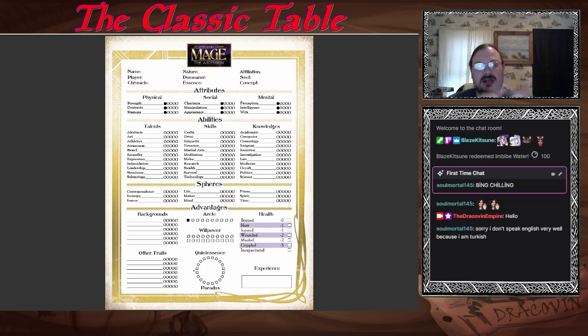Again, you have four essences: Dynamic, Pattern, Primordial, Questing — choose one. For nature and demeanor, you can look up various options in the book. Let's talk attributes. You are going to start with a one in each, and your maximum for any attribute is going to be five — that's very exceptional, and normally you're going to have between one and four. Five is kind of inhuman. Four is the maximum pinnacle for a human.